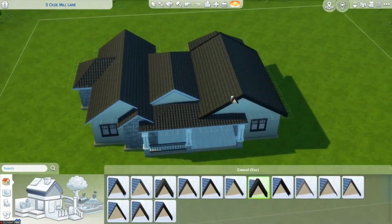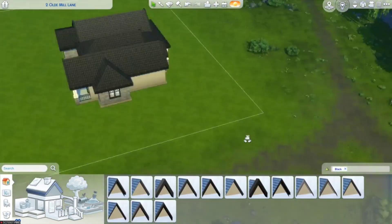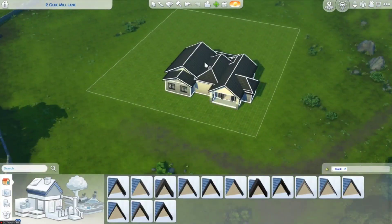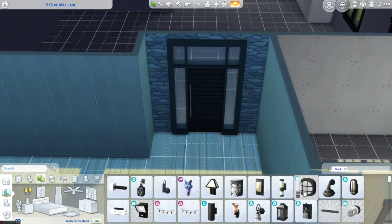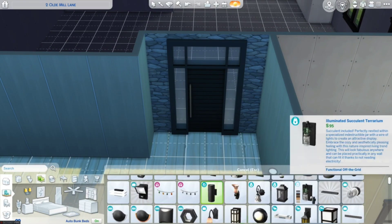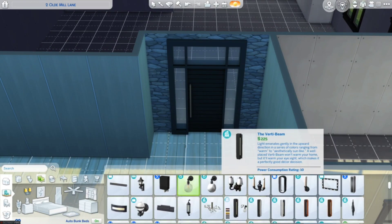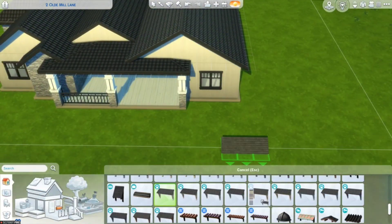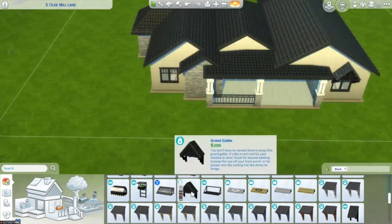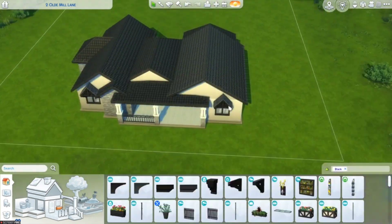What I was going for was a modern farmhouse with one story, big enough for a small family, with some animals in the back and a pond, and a bunch of places to plant fruits, vegetables, herbs, and flowers.